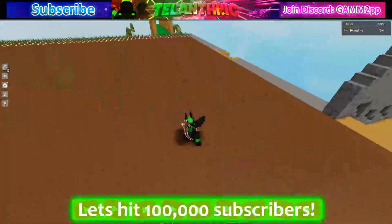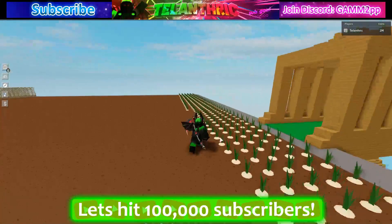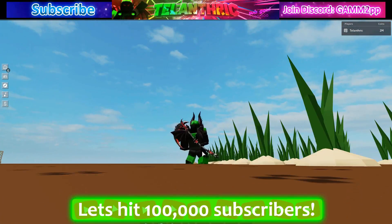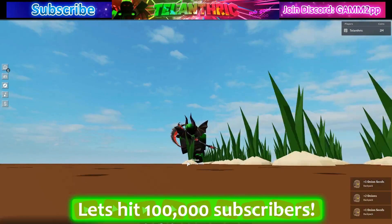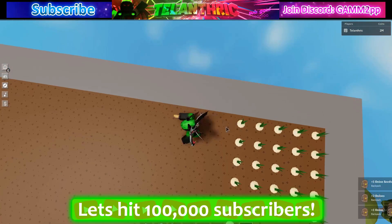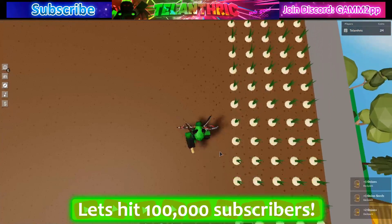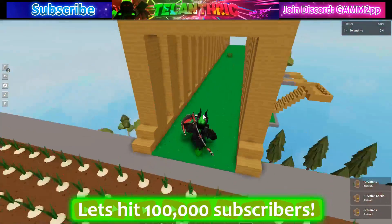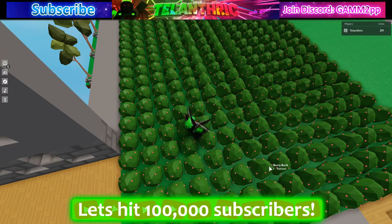If you're farming a crop that's not grapes or berries, you want to stand right in front of it, position your camera down, then walk forward and spam F. You can see how fast I'm getting these onions — this is way more effective than just walking by and pressing F. Stand to the side a little bit, make it straight, and that's the fastest most effective way to plant.